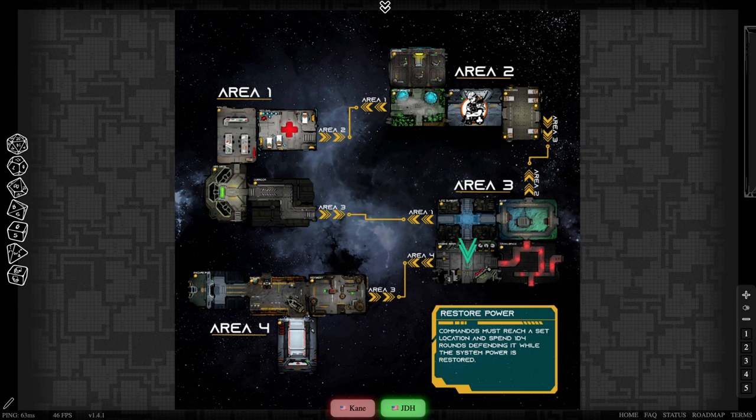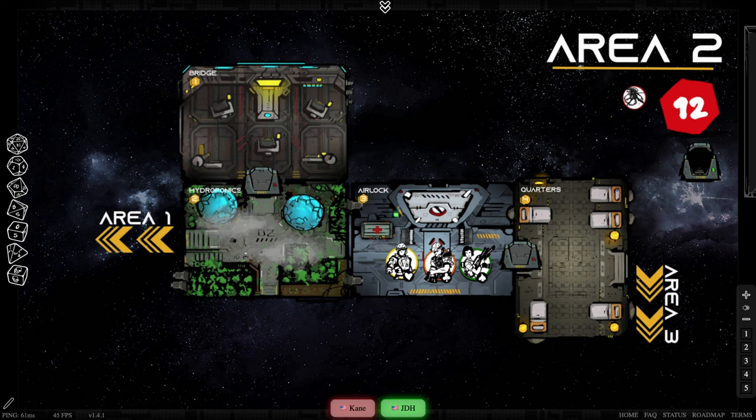Your first goal — you're starting up in the airlock and you're going to be moving down into the engine room to restore power. Once you get there, you just need to spend 1d4 rounds defending that system while it's being restored. You'll be able to take a turn with each one of your commandos, and then we'll do the xenomorph turn.